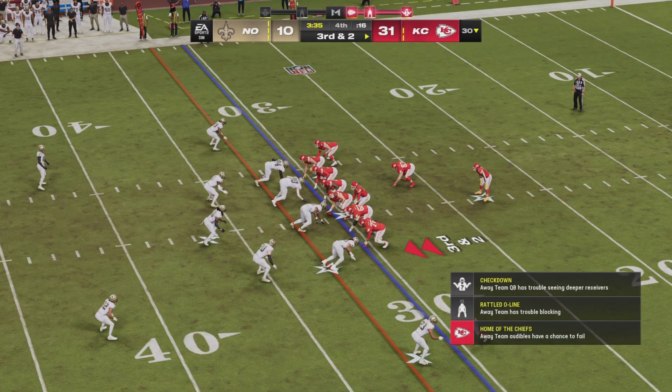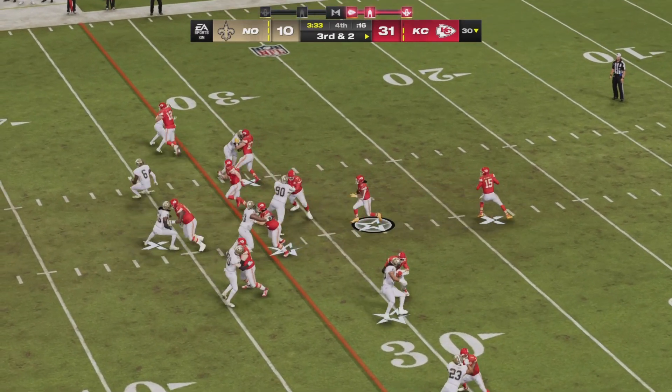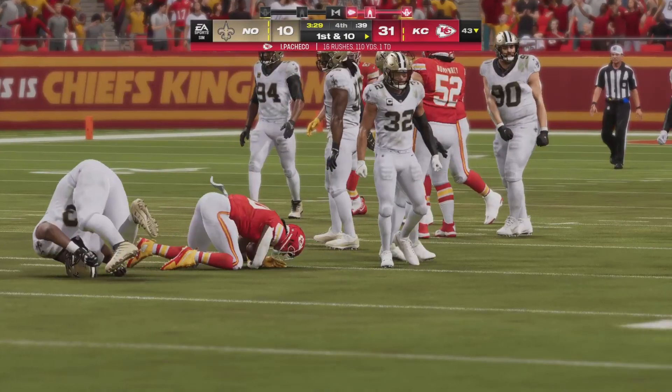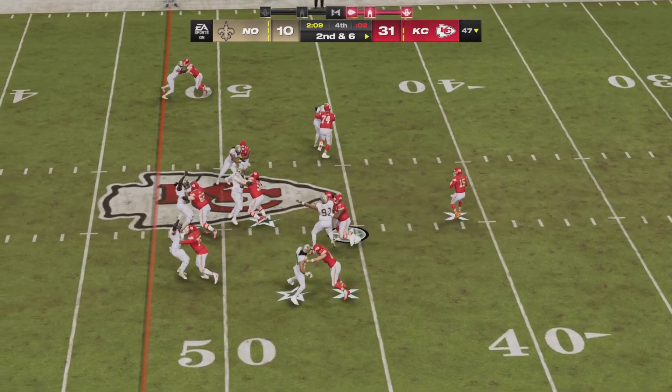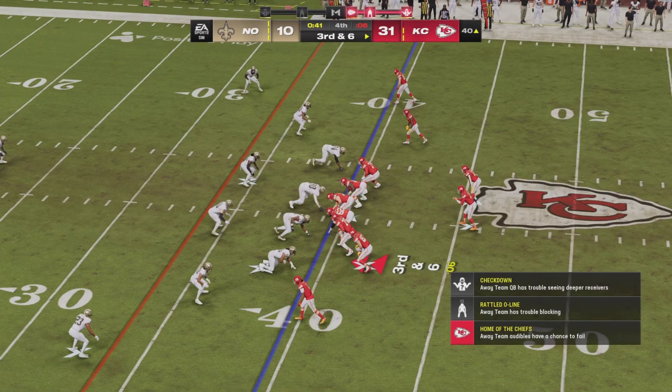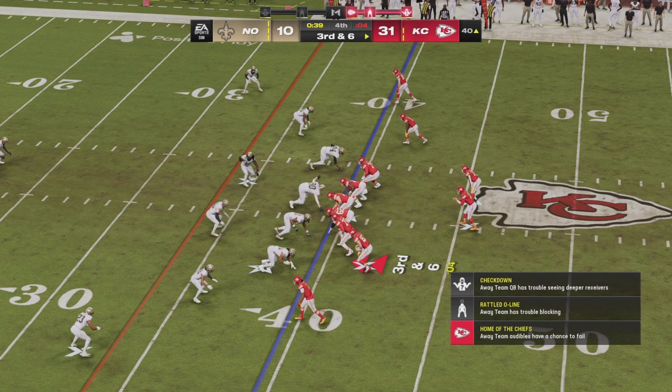Handoff to Pacheco once again — he will move the sticks with downfield blocking. Kansas City back on the right track with a victory. Looking to secure here. Pacheco got another first down. Third and six — should be the final stop here for Mahomes and Kansas City.